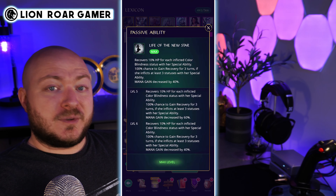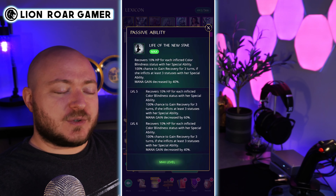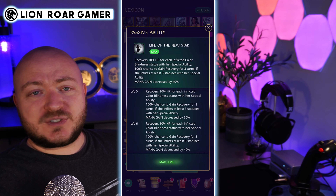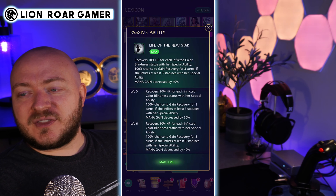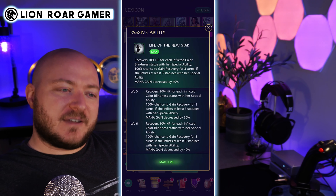She also gains 100% chance recovery for three turns if she inflicts at least three statuses with her special ability. Recovery means gaining 5% HP per turn. So again, relying on HP for healing — the more HP she has, the more healing she's going to do. That's why HP is the defensive stat I recommend putting on her.